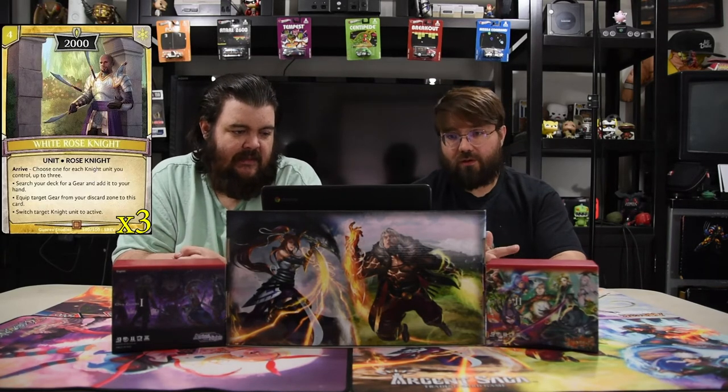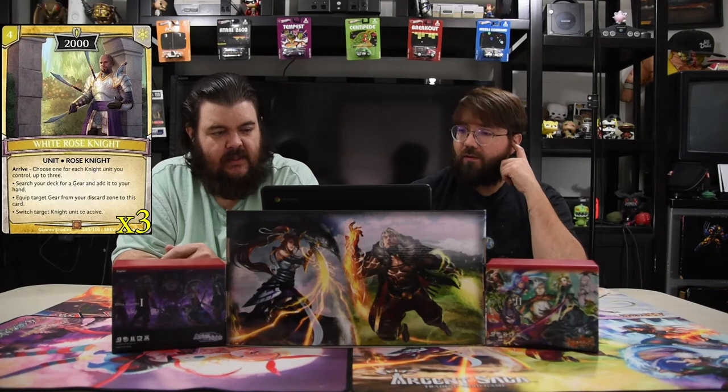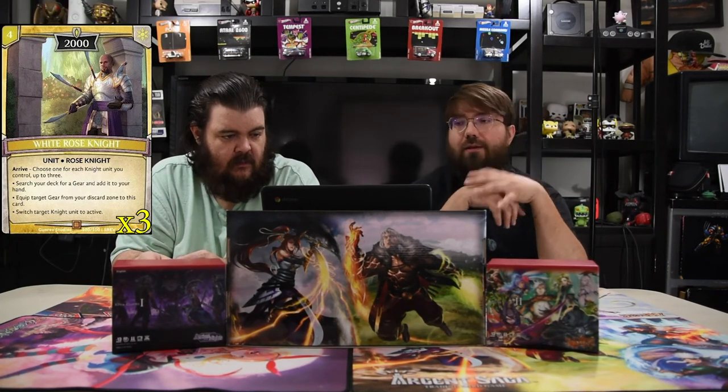The final creature in the deck is the White Rose Knight — a four-drop 2000 with Arrive. You choose one for each knight you control, up to three: search your deck for a gear and add it to your hand; equip target gear from your discard to this card; or switch target knight unit to active. You want to swing first before you play this dude to get extra value, then swing again after.